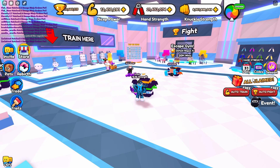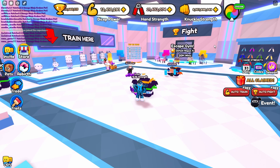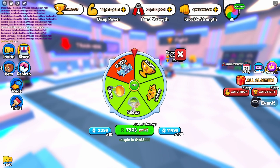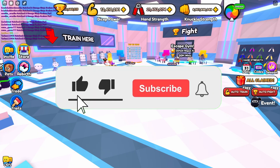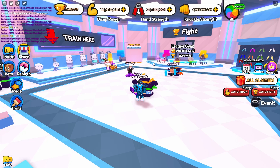My third tip is to always claim the rewards you have, like the free gifts. Here we have all the different things you can get — boosts, free pets, and stuff like that. It's always worth it to claim the free gifts. You can also do the spin the wheel right here. This wheel will give you free pets sometimes, with a 0.1% chance to get that pet, which is pretty low, but you'll still get some wins and potions. You should always collect these.